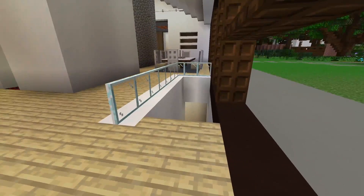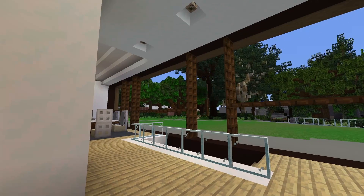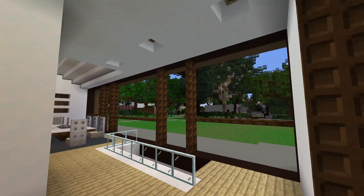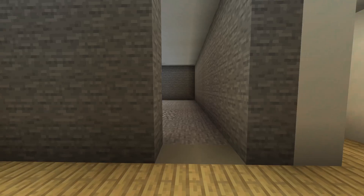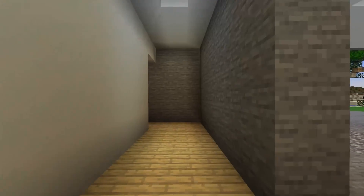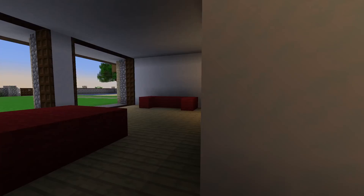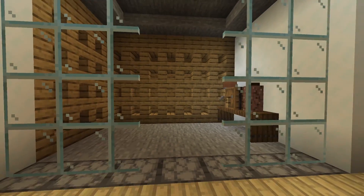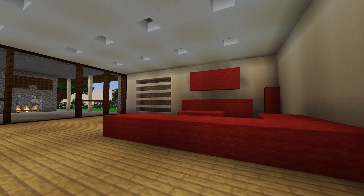That goes upstairs. Here's downstairs, and if you see this right here — these windows — Corrales changed that. In his latest video, if you haven't seen it, go watch it, because I'm going to spoil something: he made this back wall into like an aquarium with an automatic sugar cane farm behind it. Here we got a garage — we'll check that outside part. At the end here is probably like a little storage closet, a bedroom, and this is like a little wine cellar.